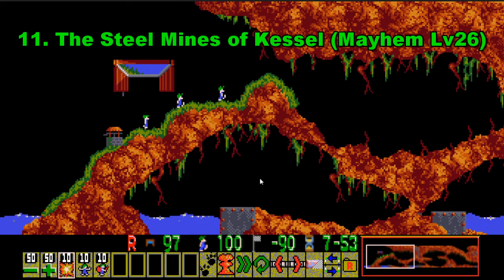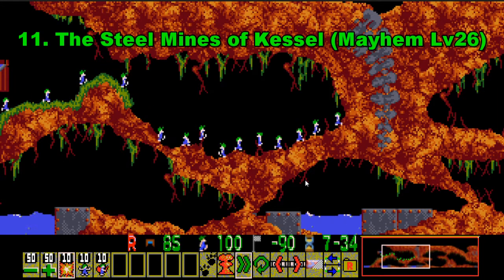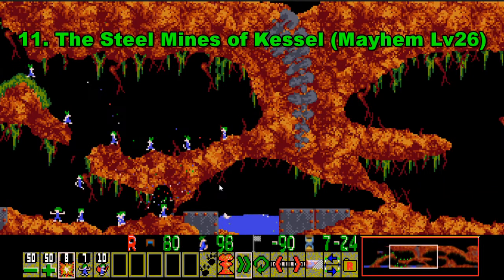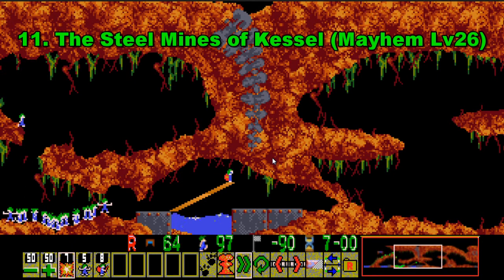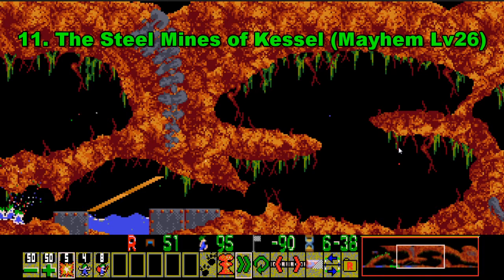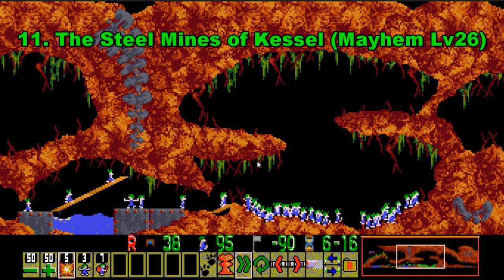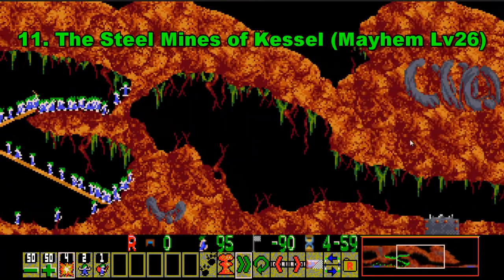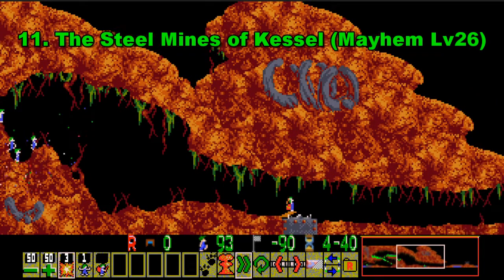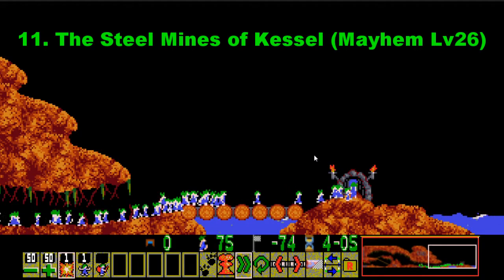Number 11 on this list is Mayhem 26, the Steel Mines of Kessel. This is a much harder version of Fun 21. You might think the skill set is quite lenient but really it isn't. The idea is to get through this level and you can only go through the terrain by bombing, because you can only lose the Lemmings that you blow up — you can't really lose any more than that. You have to do this level very differently to the fun version: you have to build up this chasm rather than bash through it, because bashing is not even an option. You've also got to avoid losing any Lemmings to the trap.